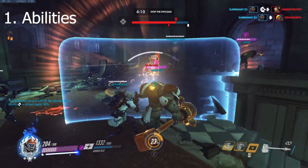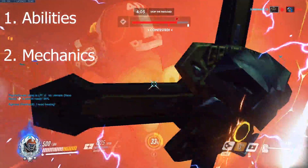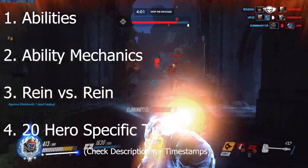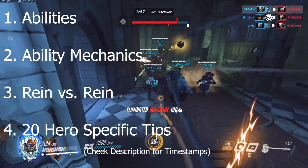For this guide we'll start by going over Reinhardt's abilities, and then mechanical tricks you can use to improve on those abilities, followed by the Reinhardt vs Reinhardt matchup, and ending with tips against specific heroes. Without any further delay, let's begin.